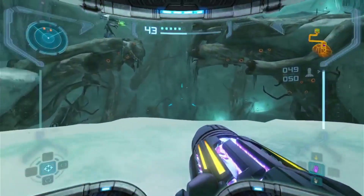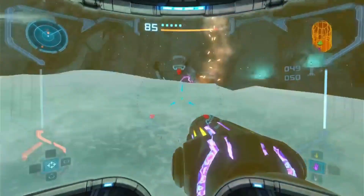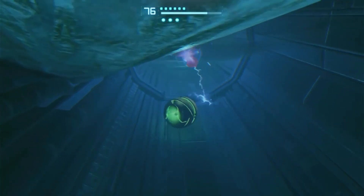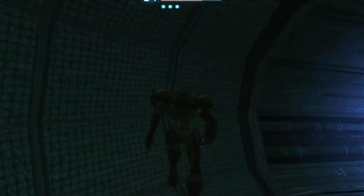Once we get through that room we fight more enemies with our wave beam. After defeating them we go into the water to find a path forward into a connecting room to where we want to be.